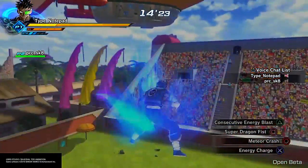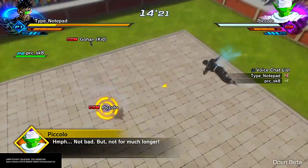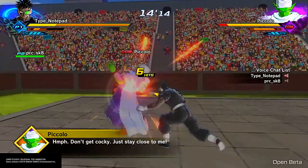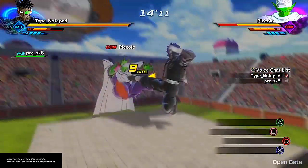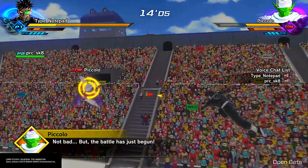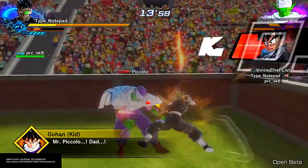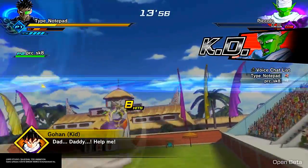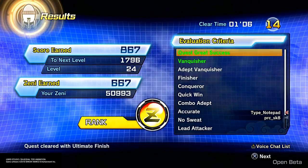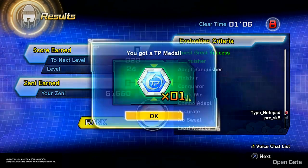Essentially you just want to finish a mission as the host — you have to be the one to create the lobby. That's pretty much what you're gonna do to get your TP medals. It's the cheapest way to get all the items. Everything's gonna be reset anyway once the full game comes out, so things are going to change. We just completed it and you guys will see that we got the TP medals — boom, you got a TP medal, which is very good.